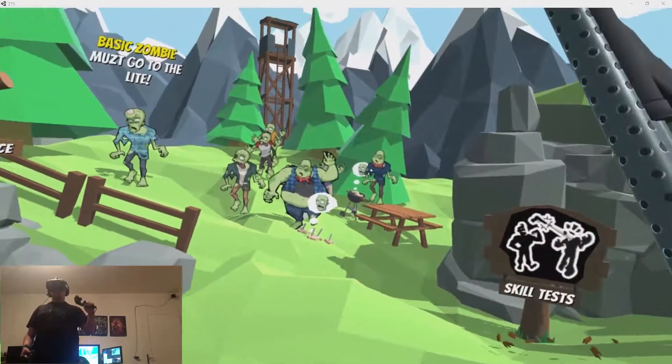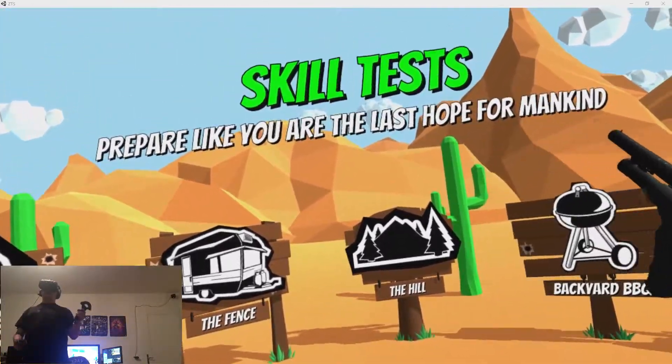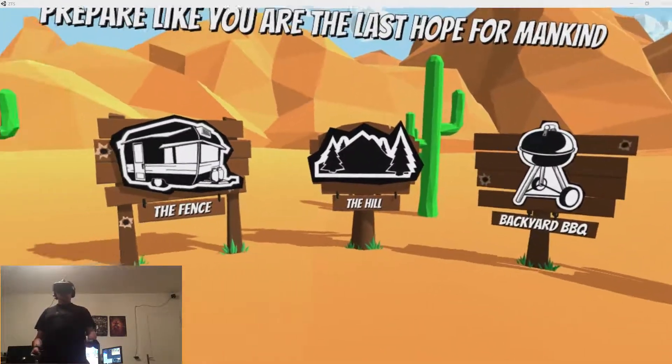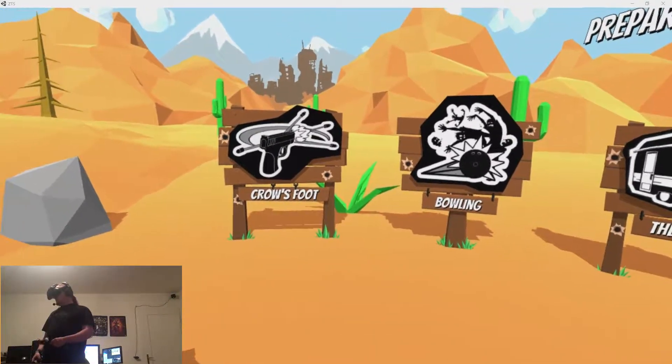The worst thing that can happen is they can give you a paper cut, but hey, it's cool, it's a simulator, that's what it's supposed to do, right? So let's go to target practice first so I can show you the ropes.